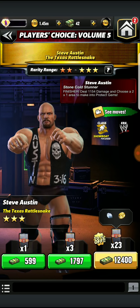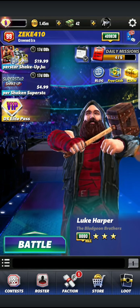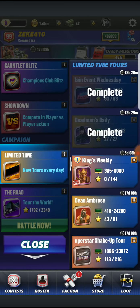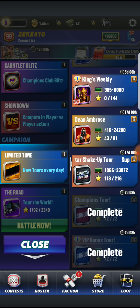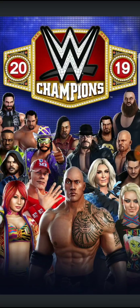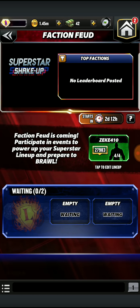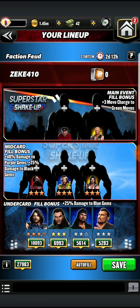At least they know they might be walking away with something they want, compared to walking away with something they're more than likely feeling they're going to get in the end. So what do y'all think about these brand new updates? What do you think about the limited time tours — the Champions Tour and the VIP Bonus Tour? And what do you think about the brand new update to the mid-card fill bonus when it comes to the Faction Feud? Mad love to every single one of y'all.